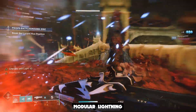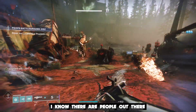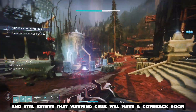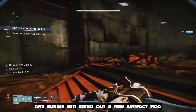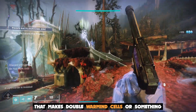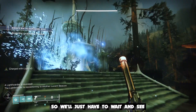Starting with warmind cells, there is one mod we're going to cover called Modular Lightning — it causes a burst of arc energy when you destroy a warmind cell. I know there are people out there that love their IKELOS weapons and still believe that warmind cells will make a comeback soon. Maybe that time is now and Bungie will bring out a new artifact mod this upcoming season that makes warmind cells easier to use.